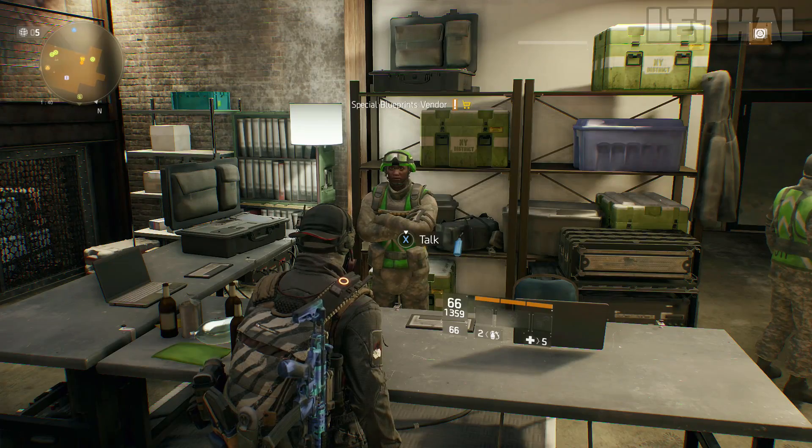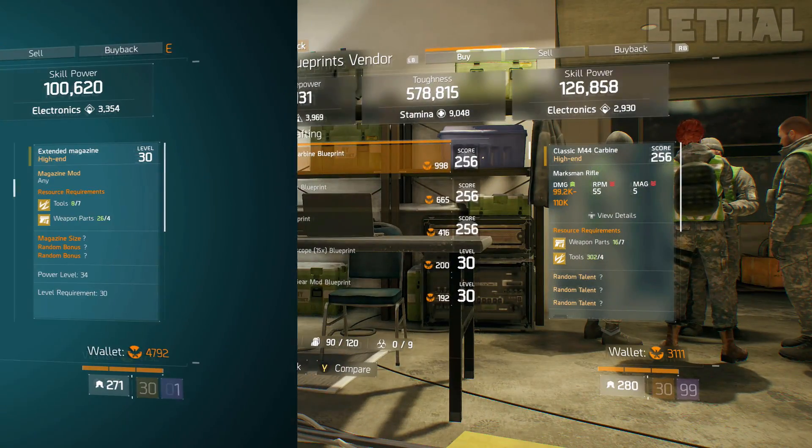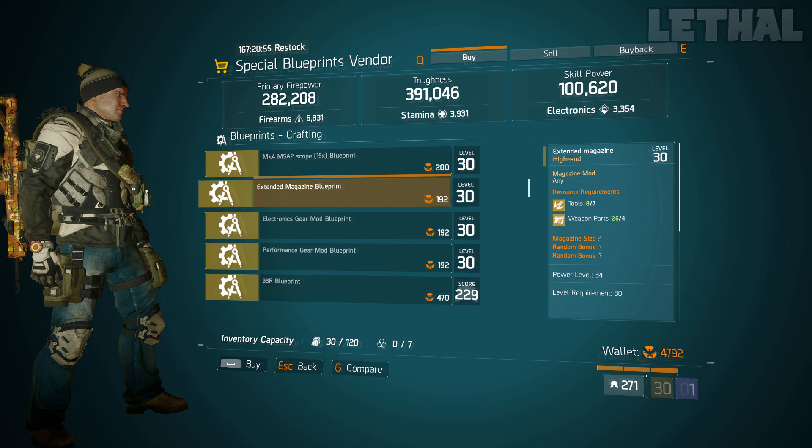The special blueprints Avenger at Cam Clinton is next on my list, and the first thing you want to check out is this extended magazine blueprint. If you guys don't want to buy the magazine I showed you before, you can also buy this blueprint and craft yourself a god roll one with critical hit damage, critical hit chance, magazine size — or if you want critical hit chance and rate of fire, critical hit damage and rate of fire, whatever the case is, this blueprint is a must buy. If you don't have this, 100% buy it.